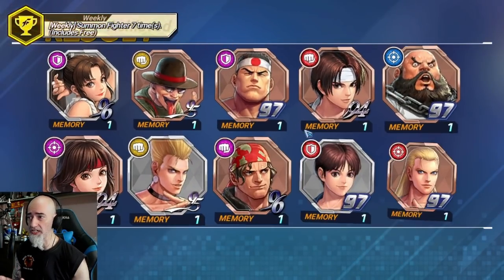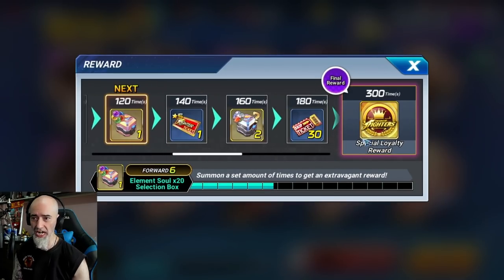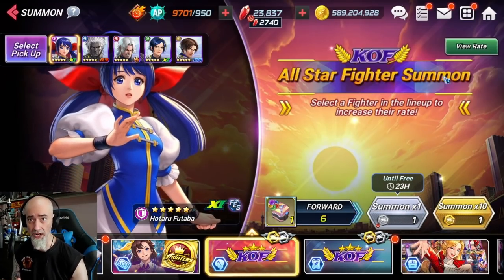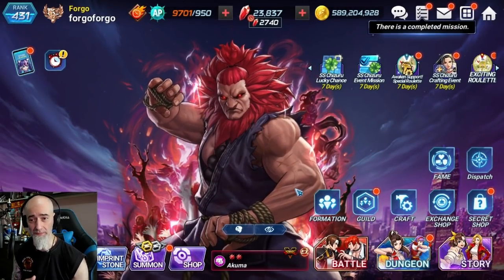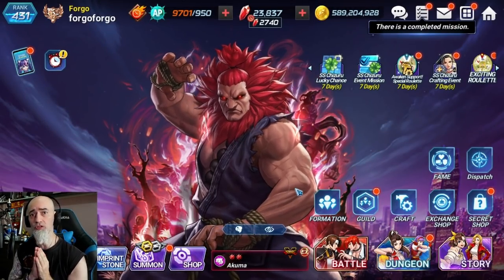Maybe even in the future an EX memory for characters during specific banners. It also puts you a little bit closer to the pity so you can choose whatever fighter or card from the united banner. Now let's talk about Dream Match.